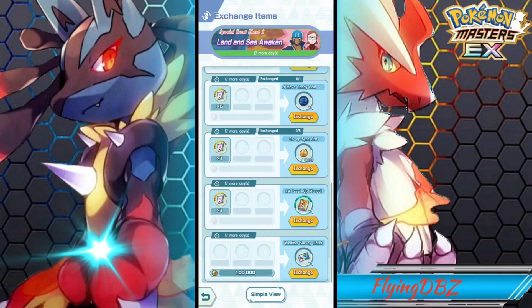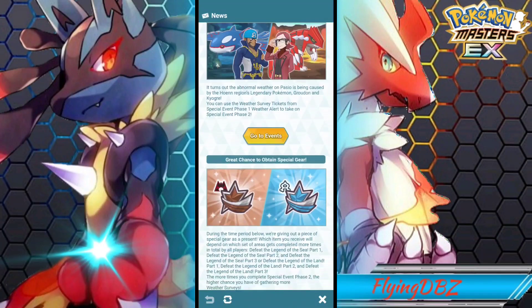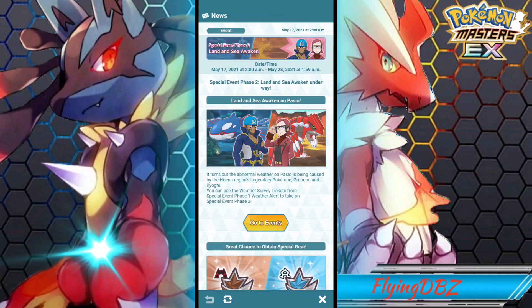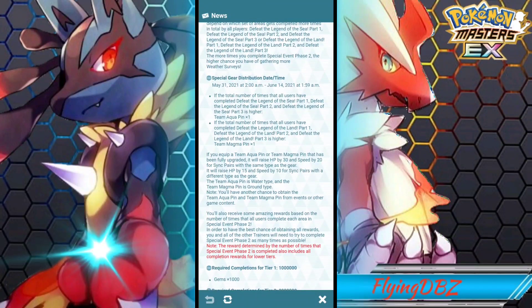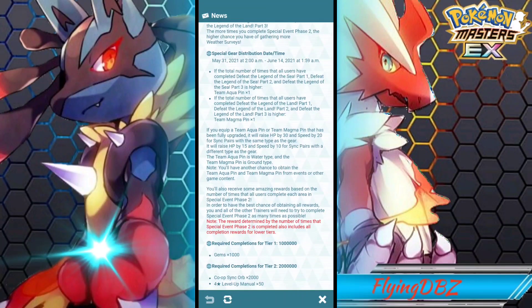The 4-star level up manuals are actually pretty solid. There are completion tiers for this community event, so all our battles get added toward accumulated battles that we all do together. For tier 1 we get 1000 gems for 1 million battles, and for tier 2 we get 2000 co-op orbs with 50 4-star level up manuals for 2 million battles.